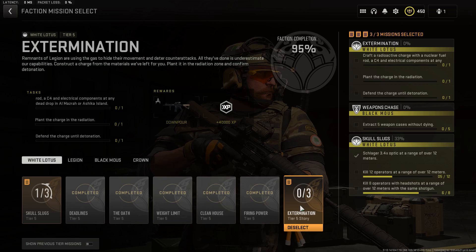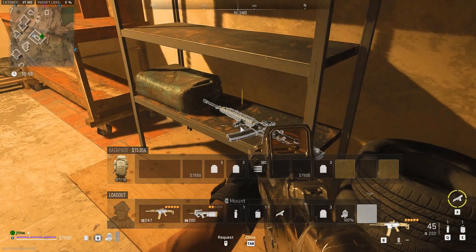This is where we need to acquire a nuclear fuel rod, C4, and electrical components. Once you have them, go to any dead drop so that they would be combined to become a radioactive charge. Plant the charge into the radiation zone and defend it until detonation.